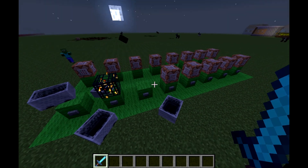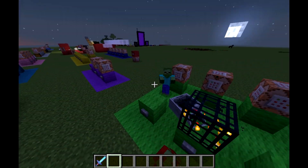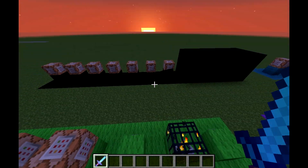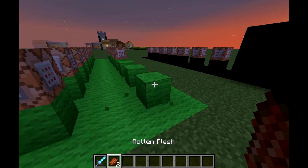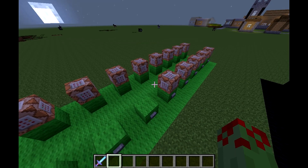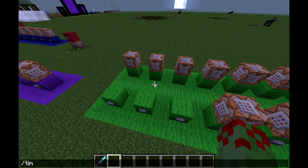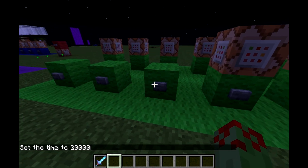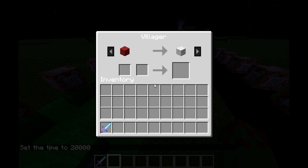We have here a spawner which summons cake cards, and as you can see it's rotating very slowly and it won't spawn another batch of cake cards for quite a long time. I'll just set the time to 20,000 for the purpose of the video. There's also this one which will summon villagers with custom trading options.